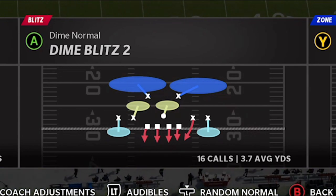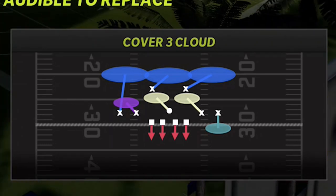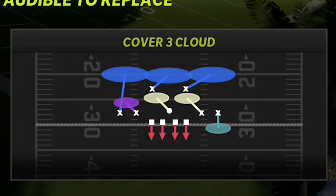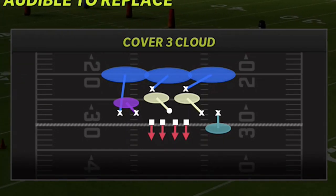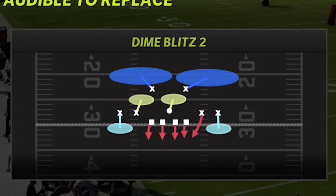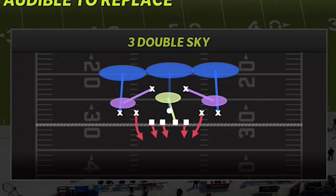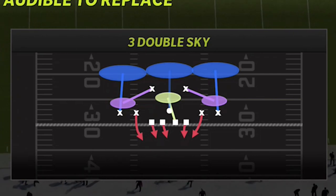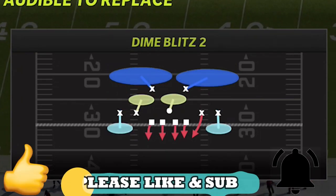This is a very simple defense. If I were to do a full scheme out of this — and let me know in the comments if you'd like to see that — the 4-play setup would include the cover-3 cloud as my favorite pass defense, cover-4 palms as probably the best run defense, dime blitz 2, and then three double sky as my last play. I'll go over these last two defenses in this video.